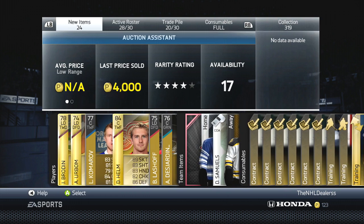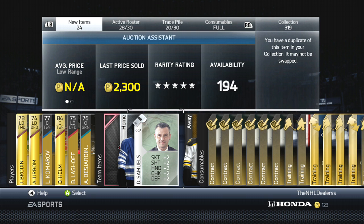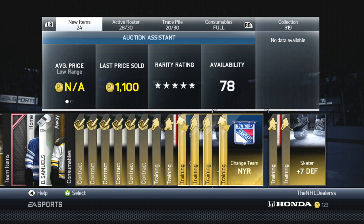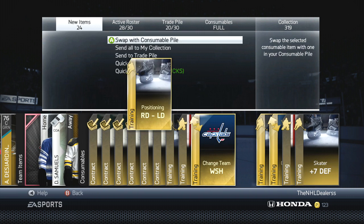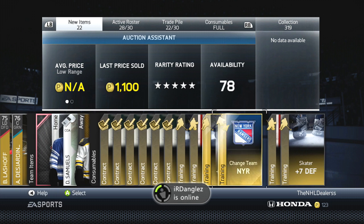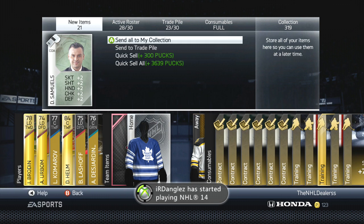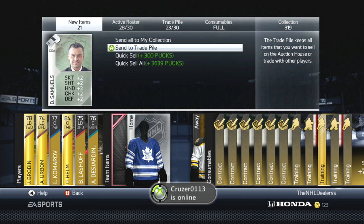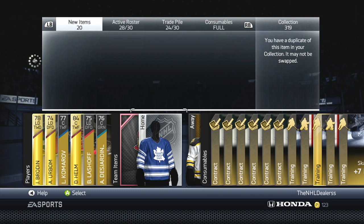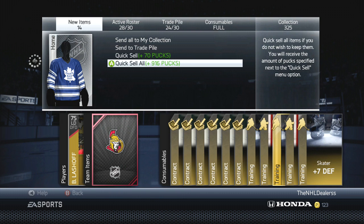Another 84. We got Darren Helm — goes for about 4k, nothing bad. Same jersey again. Oh, we got Samuels — I think I already have Samuels. We got a Caps and a Rangers change team, I think, and a right-to-left. Send it to the trade pile. I haven't really gotten anything spectacular yet — still looking for that one thing. We'll send everything to the trade pile and quick sell the rest.